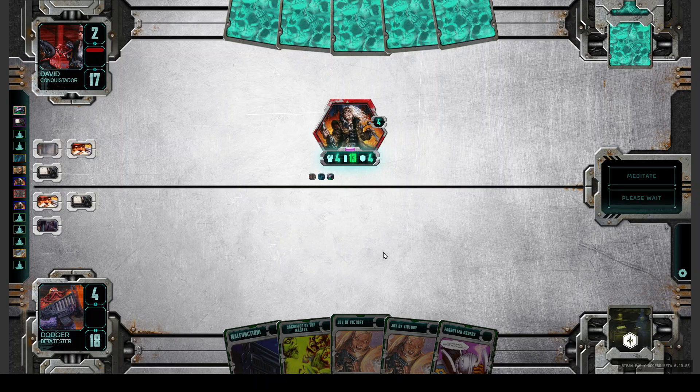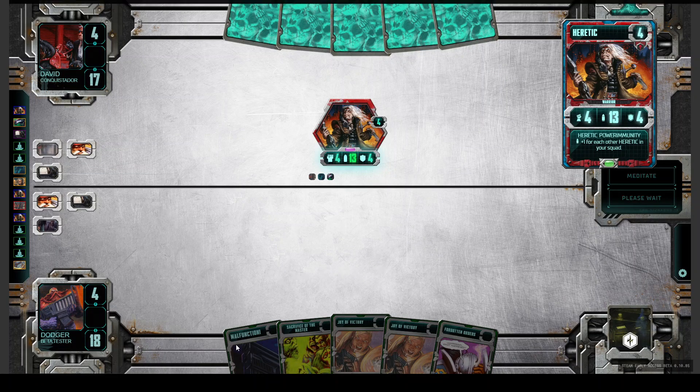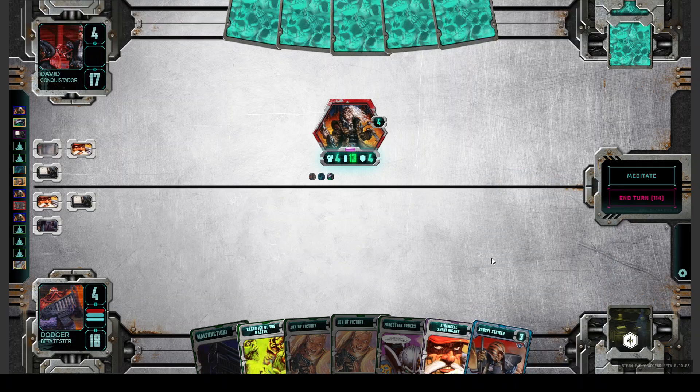He has a Nazgaroth — that's the biggest gun in the game, and it gives him Slayer. But he doesn't know we have a Malfunction. That's very good for us.